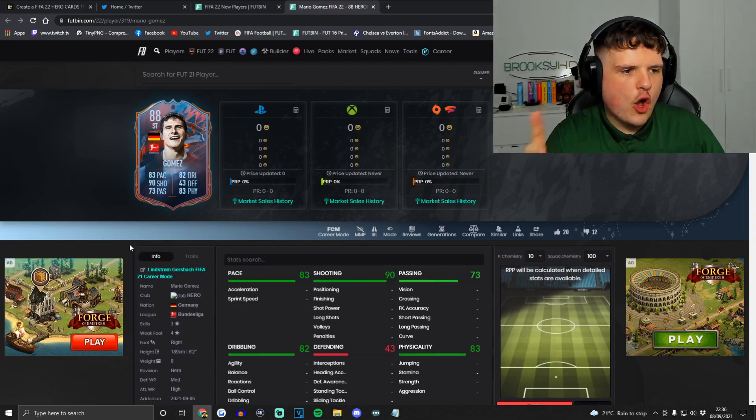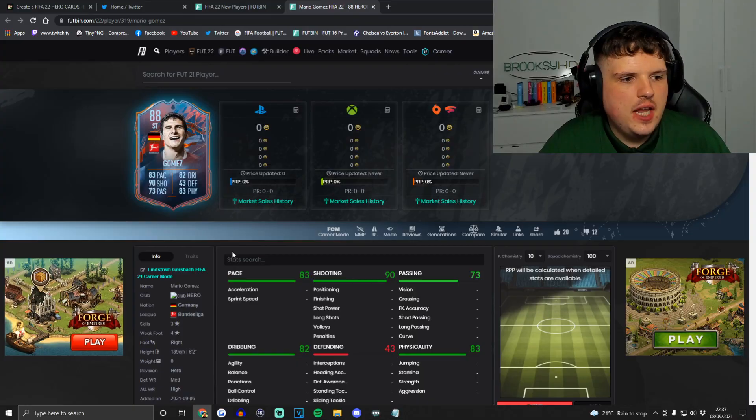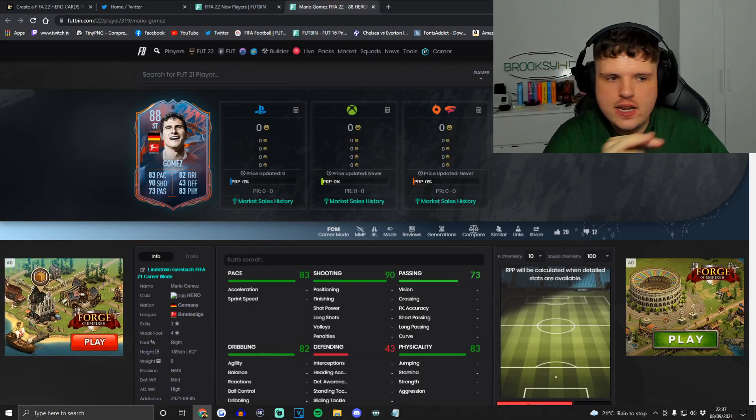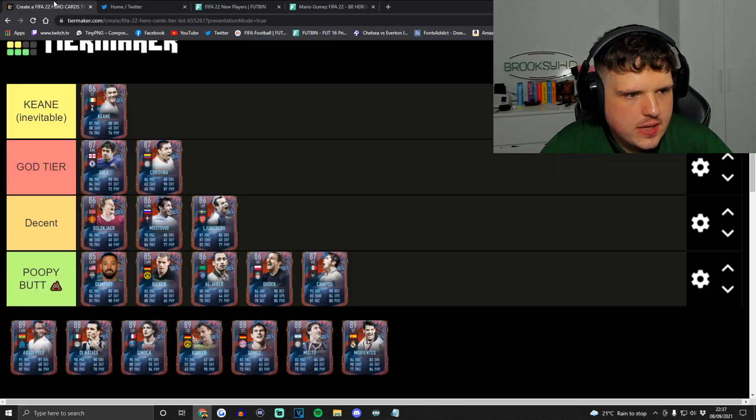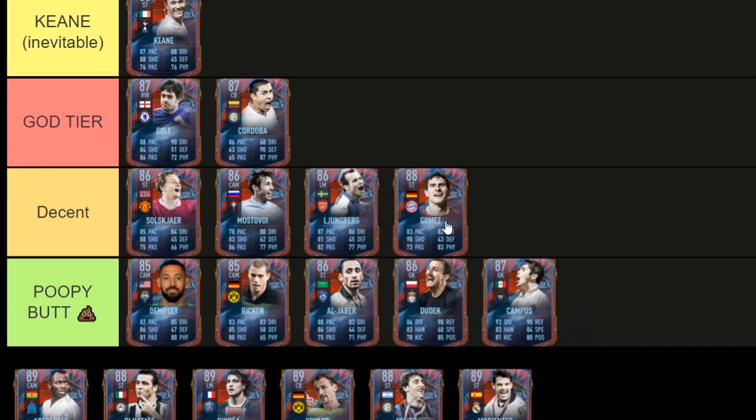Next up is Mario Gomez — three-star skills, instant turn-off for me. If the meta is crossing balls in the box and heading, Mario Gomez is great. In terms of a usable card, he links to a lot of good players. I'm not going to say he's bad, but he's not great — but that's just my opinion, let me know yours.